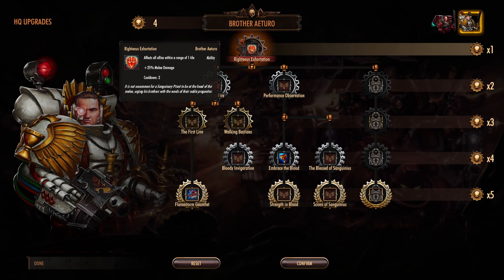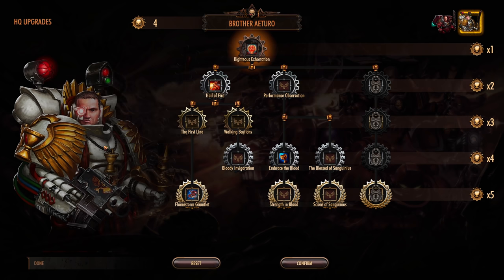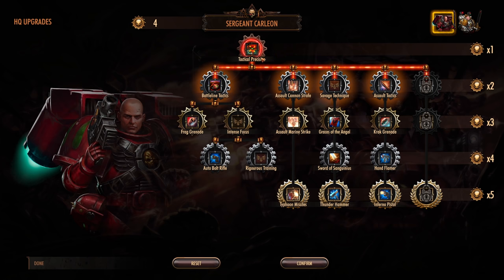Deployment capacity increased — so these little updates are kind of nice. It lets us know there's more we can field. Let's get some more aggressors — we are the walls, we are the guns — and some more intercessors, because they're much quieter. Let's go to the HQ upgrade — you'll notice we can actually upgrade Brother Ortero as well. Righteous Exhortation makes all allies within a range of one tile get plus 25% melee damage, which is quite handy. Hail of Fire is very, very nice — I really like that ability, that's for our aggressors.